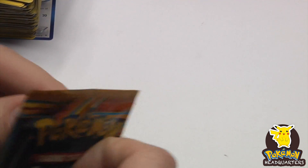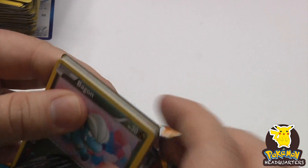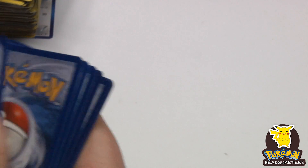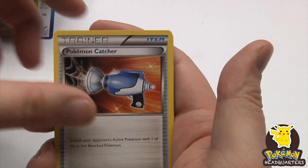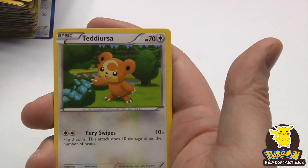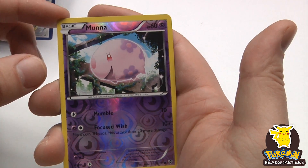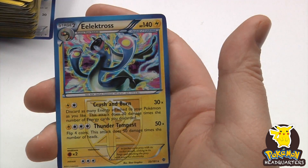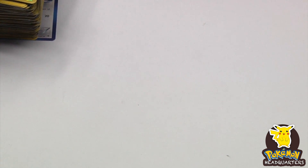Maybe we can finish with a bang here. Let's see. Munna reverse holo — the final card is Electross, a holographic rare. If you enjoyed this opening please take a second to crush that thumbs up button — it'll get the next opening released that much quicker. If you're new to the channel take a moment to subscribe — I hope you enjoyed this video, we'll talk to you again real soon.